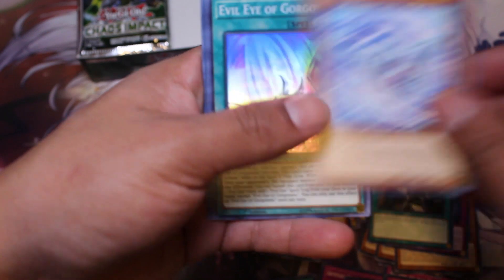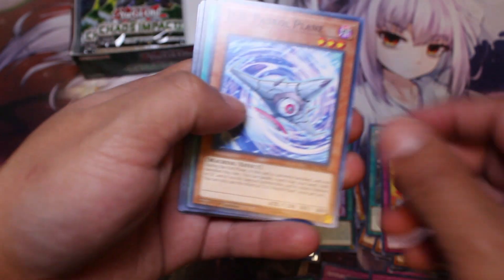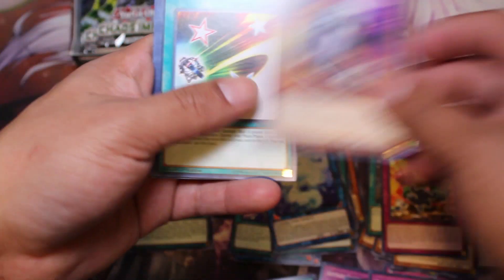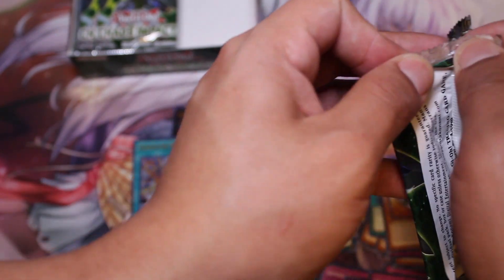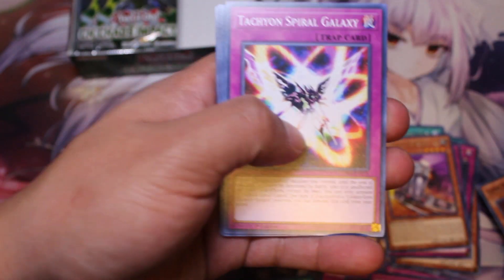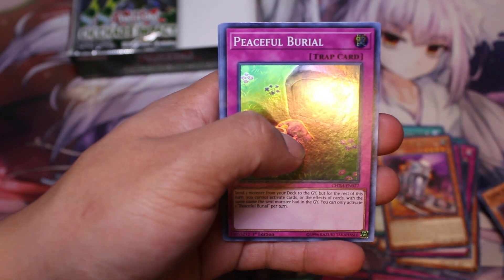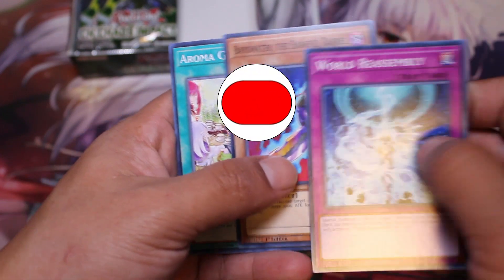Another Evil Eye guy — he's pretty good though, I'm not mad at this box so far. I'm just back from vacation and trying to get this done tonight. Another Unchained card — more Marincess. I'm going to try to speed up a bit. We have one more secret rare and two ultras left. I really need that IP Masquerena — it's one of the highest-priced cards right now. But if I pull a prismatic secret rare I'll be super happy. Coming up next, Piece of Burial — I think this might become important in the future.